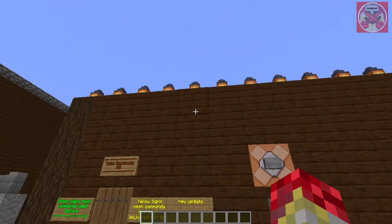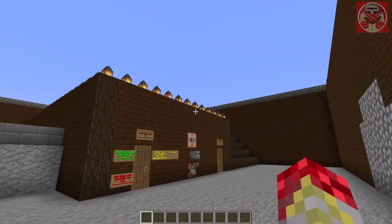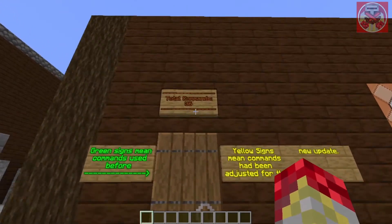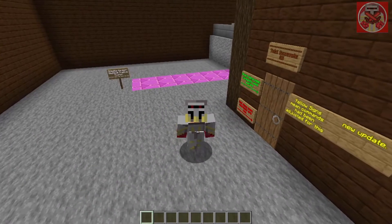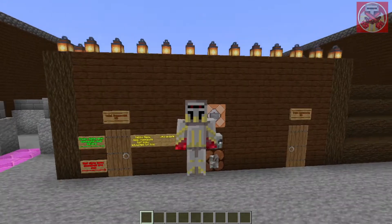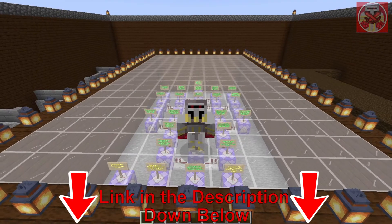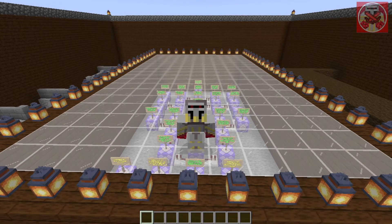Here's the big box of commands right here. I built this custom pillager stronghold to fit the theme, and there's a total of 36 commands. I know there's a lot of commands that I had to use to make this work, but don't worry — as always, all these commands will have a link in the description down below so you guys can copy and paste them into your world.